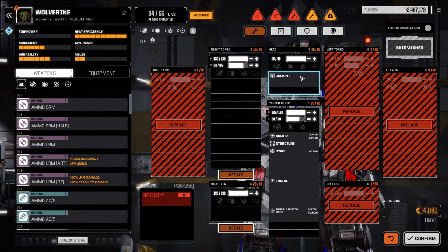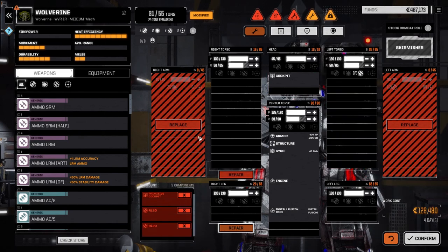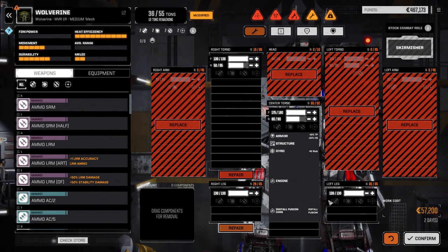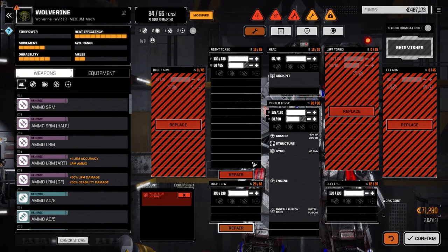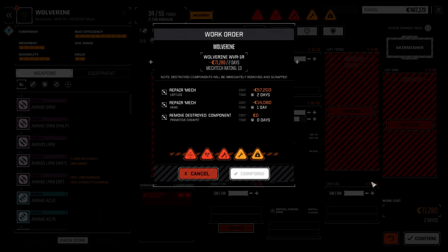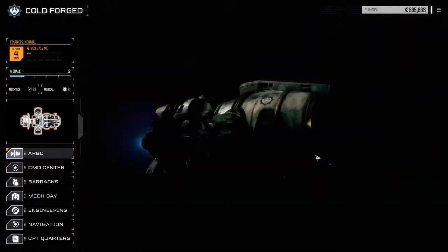Let's replace the head — that's 14,000. Replace the leg — 71,000. The torso is too much. Let's just replace the leg and the head for now, confirm that, and get this a little bit closer to being done. That leaves us enough to make our financial report — perfect.